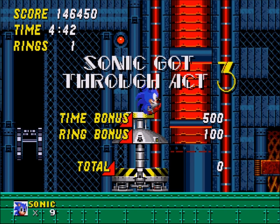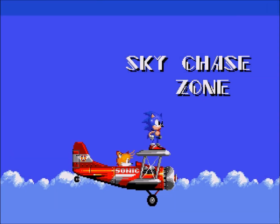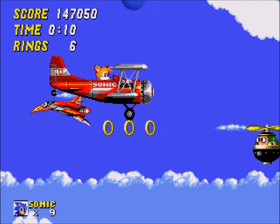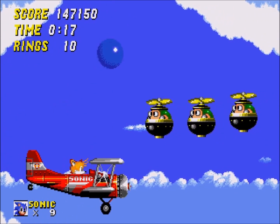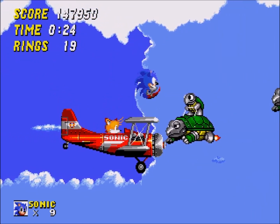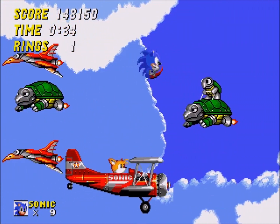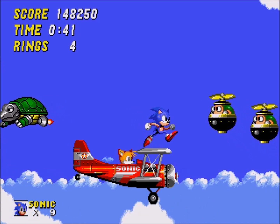Metropolis is over, for real. And we are now on a plane, and we can control it. Up obviously makes you go up, down makes you go down, and left and right make you move forward and backwards. This level's just kind of a fun thing, although the wing of the plane can sometimes get in the way when trying to jump on these turtle badniks, so make sure the plane is out of the way when trying to jump on them.